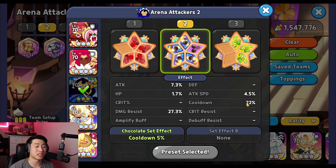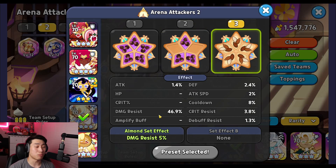Sometimes cooldowns can get messed up, but around 20 to 22 percent is where you'd like to have it. Damage resist is very important because we don't have Fin and Seer protecting moonlight. Next is pure vanilla, using five solid almond with 8 percent cooldown, focusing on damage resist.